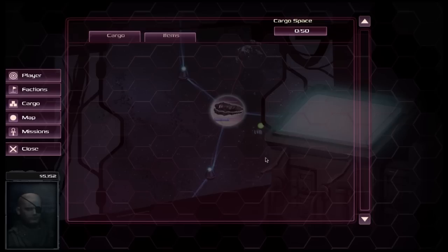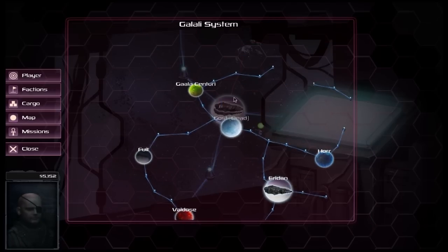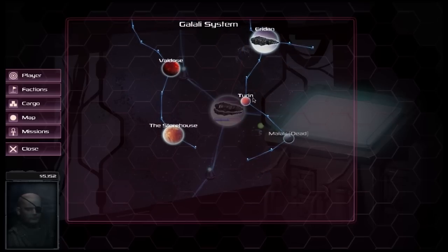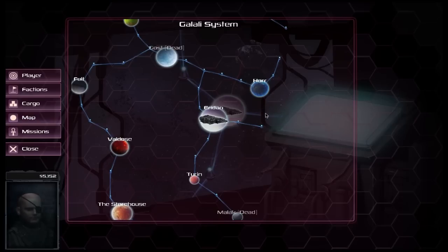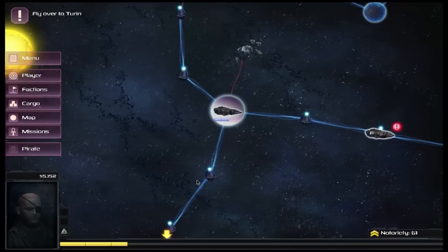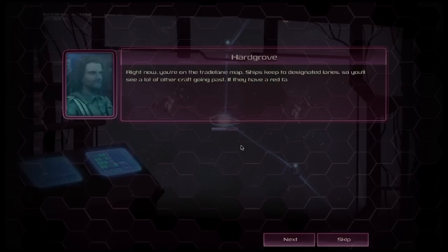Cargo shows you what you have in your hold — we've got a cargo space of 50 — and also items which you may be able to equip. If you pick up an item mid-game whilst in space, you can't immediately equip them; you have to go back to a planet in order to equip them. The map shows a good overarching view of the region and shows you the major spaceways, but it doesn't show you the individual routes in between. If you click on one of these areas, it'll do auto-travel and take you to the area.